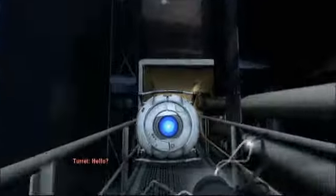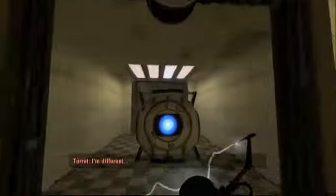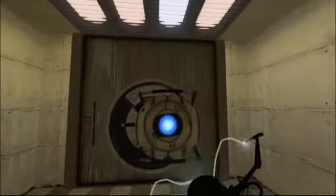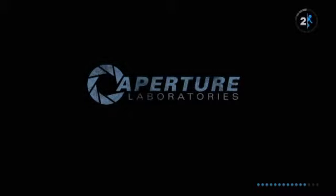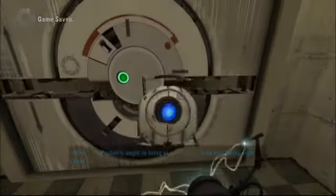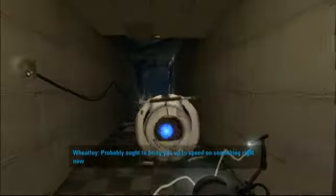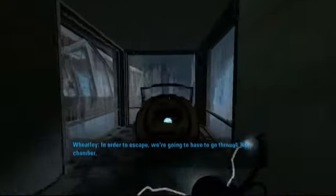The old turret. Now we're about to become reacquainted with an old friend — a very old friend. In order to escape, we're going to have to go through her chamber. And she will probably kill us if she's awake.